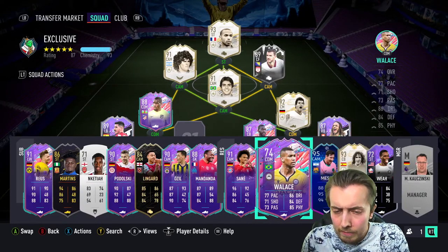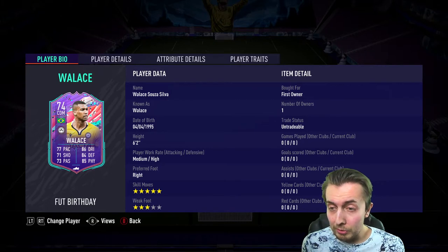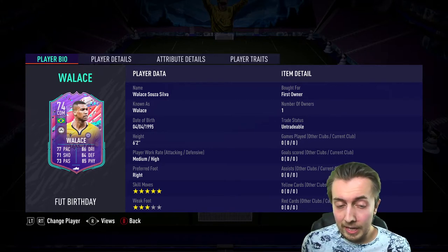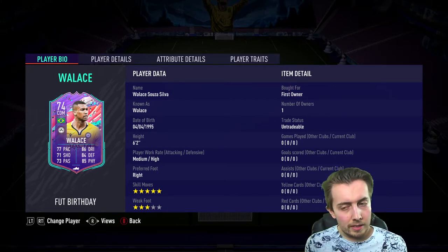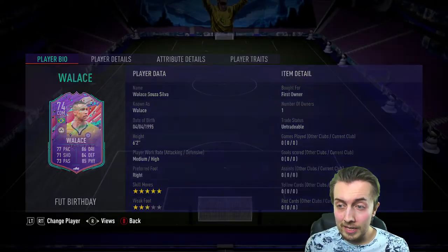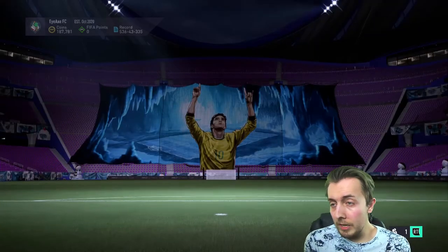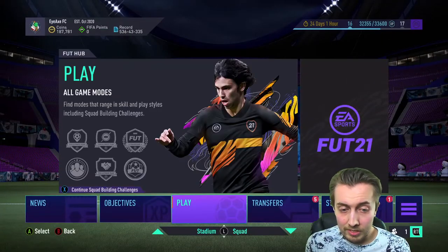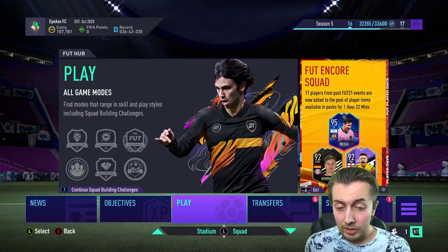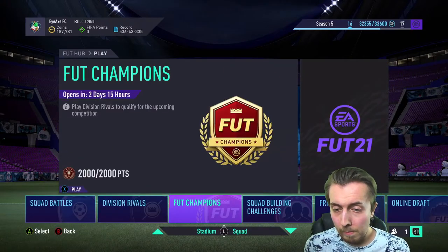On a side note, we did pick up this Wallace from the objectives playing the Playground mode. He looks really good — five star skills, three star weak foot. Basically every stat apart from defending is higher than Kanté, which is nuts for a 74-rated silver. He's basically like an 88-89 rated card, which is crazy.